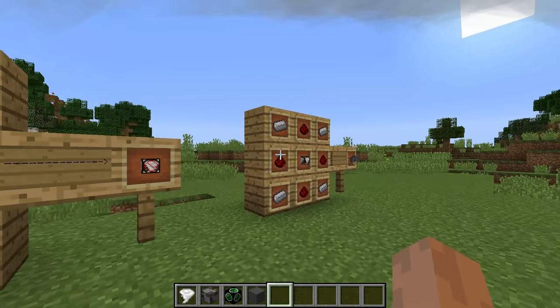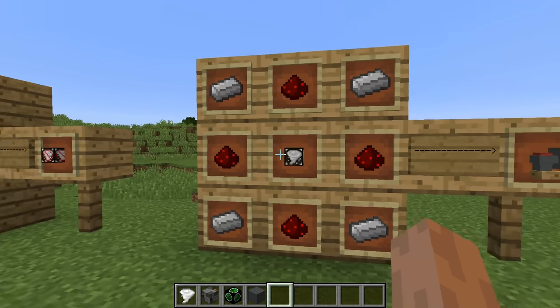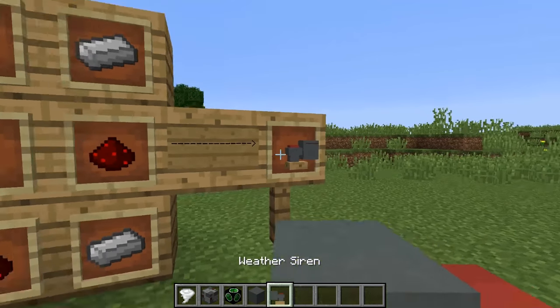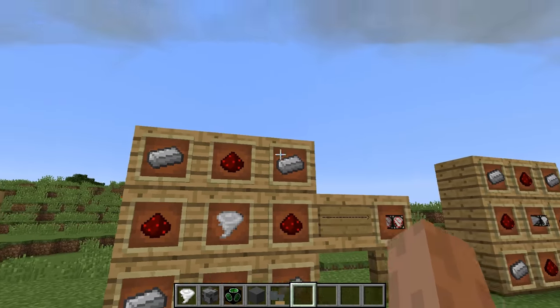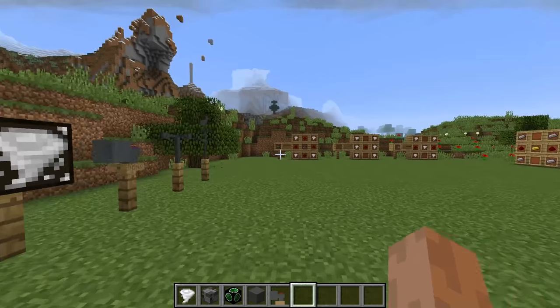With the sensor, you can make a tornado siren with four iron in the corners and four redstone surrounding the weather sensor in the middle — you get the tornado siren, or weather siren now. You can also do four iron in the corners, redstone surrounding the weather item, and you get the deflector. That is all of the crafting recipes.